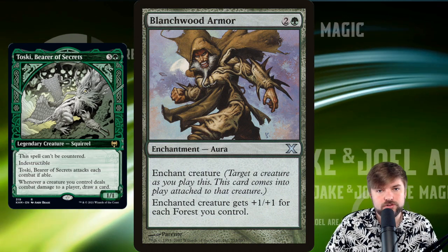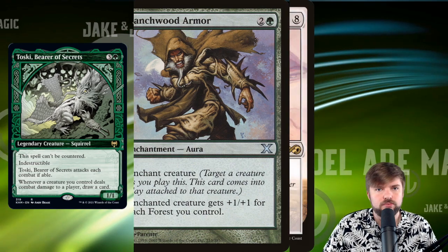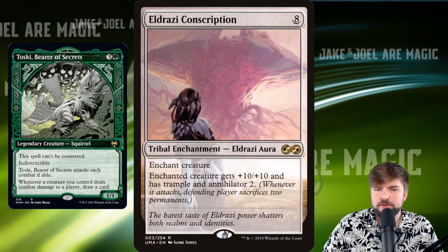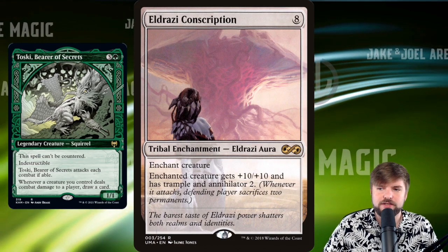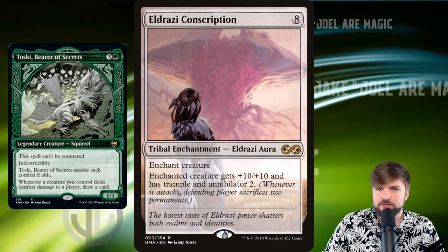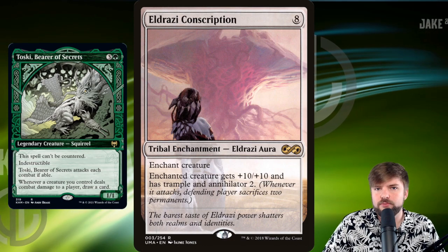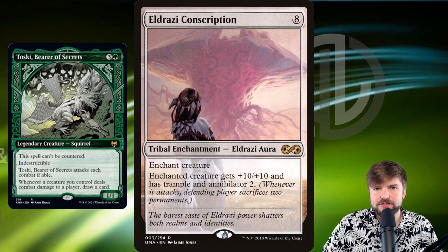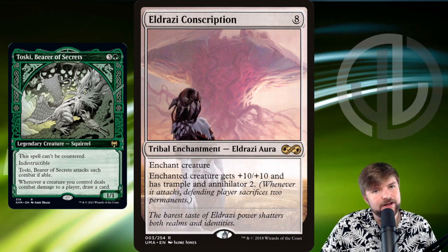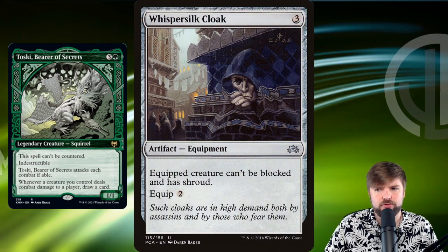Blanchwood Armor gives +1/+1 for each forest you control onto whatever creature it's attached to — exactly the kind of thing you want. You want to be growing your creature. Eldrazi Conscription I run because I just like the idea of Toski, Bearer of Secrets suddenly becoming a giant Eldrazi squirrel that's 10/10, Trample, and Annihilator 2. This gives it the other keyword we really need — Trample. Toski already has indestructible. We can give it Hexproof to keep it from getting exiled, but Trample and higher power is really the core strategy.